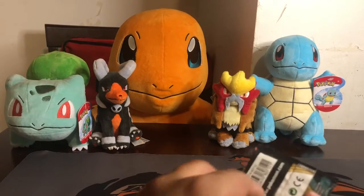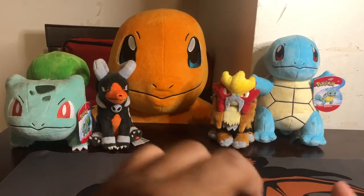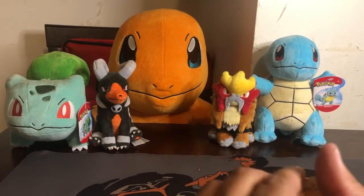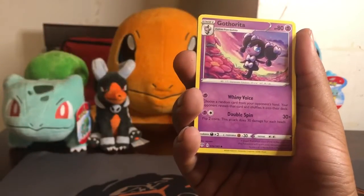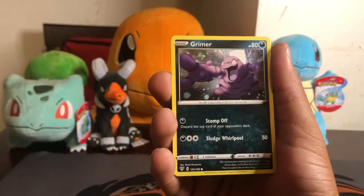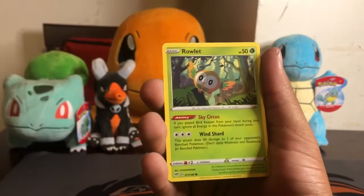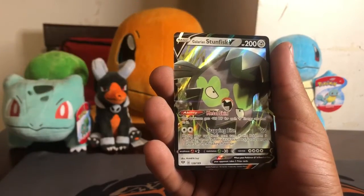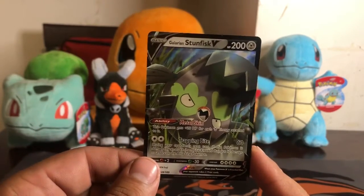Alright, four more packs to go. So let's start with this Charizard pack. Here's the code card. One, two, three, four. Okay, so here's Electric Energy, a Fletchlander, a Gotharita, a Kabu, a Larvitar, Grimer, a Galarian Darumaka, Centric, a Rowlet. The reverse is a Marini and the rare is a Galarian Stunfisk V. Alright, at least it's an Ultra Rare. Not bad.